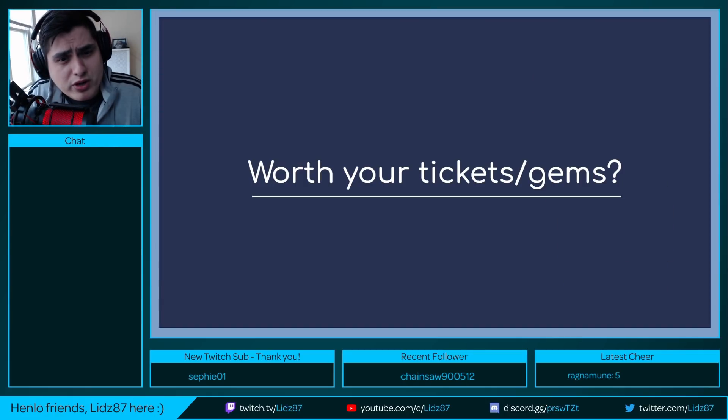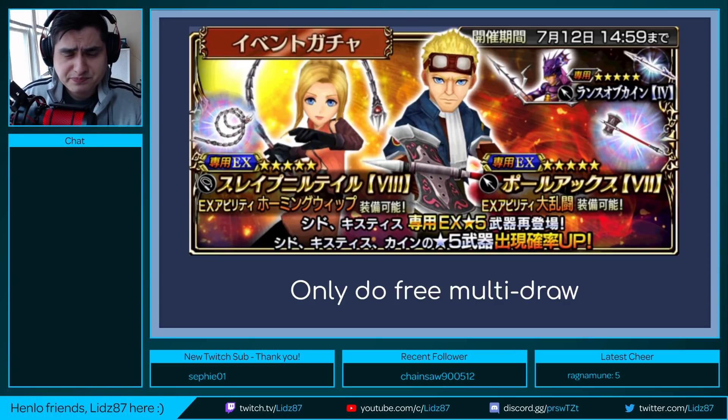Now we're at the worth it point of the video — are these units worth your tickets and gems? For the first banner with Quistis and Sid, only do the free multi-draw. Don't go too crazy on this banner. Quistis can be helpful in ultimate trials with her delay and bright battery to the party — she's been very useful for farming ultimate trials, though Aranea is another option. For the Quistis and Sid banner, just take the free pull.